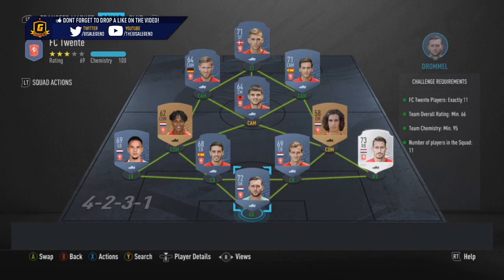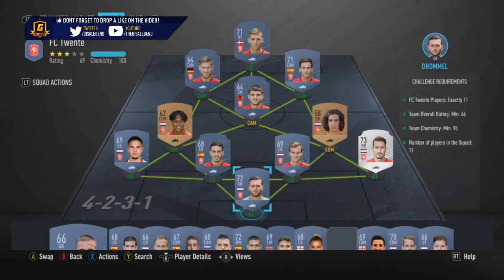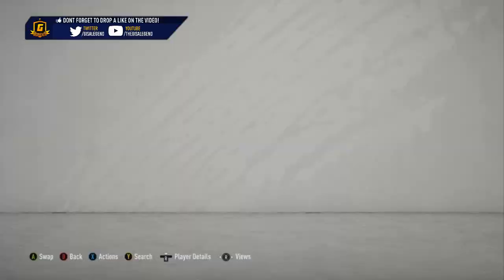Breaking down the individual card of Bavec - 85-rated striker with 91 pace, 86 shooting, 79 passing, 93 dribbling, 30 defending and 82 physical. 4-star weak foot, 3-star skill moves, high/medium/low attack and defensive work rates, 6 foot in height, and obviously he is French so linking up is not going to be the hardest thing in the world to do.